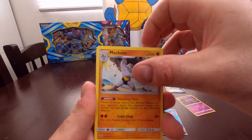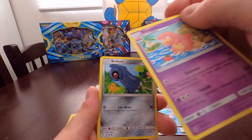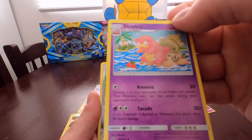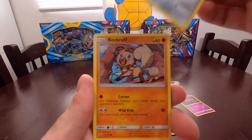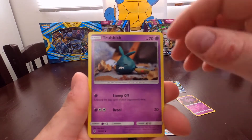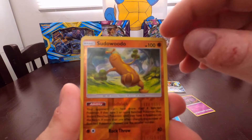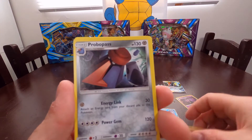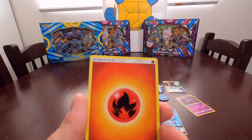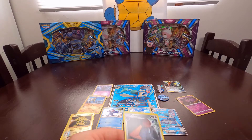Starting off with a Lampent while I was going on my rant, a Slowbro - actually that's kind of a cute card, look at him trying to get that little berry. A Beldum, a Rockruff, a Machop flexing those guns, a Trubbish, a Taillow taking a nap, Sudowoodo with the reverse, and a regular Probopass - this guy reminds me of my father with his big nose and mustache. Fire energy on the end, which I forgot.